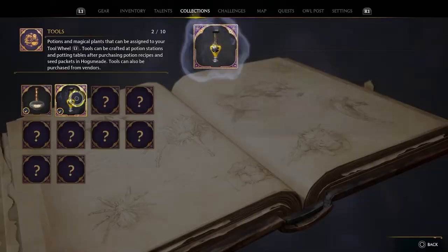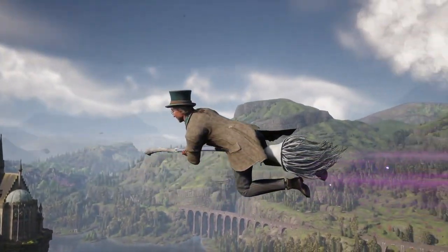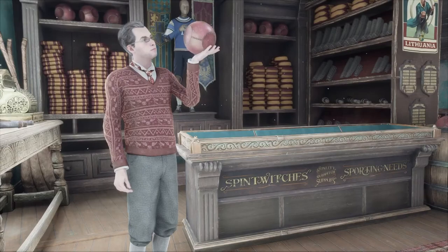But that's not all. We're also giving everyone the previously exclusive Onyx Hippogriff mount and Felix Felicis potion recipe. And one other new thing — you won't need to head over to Spintwitch's Sporting Needs to get the new Lavender Borealis Broom, but maybe go visit Albie Weeks anyway. He seems lonely.